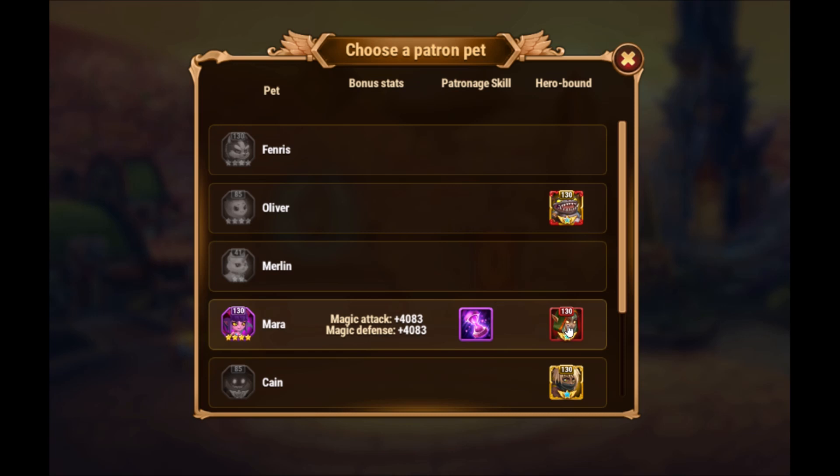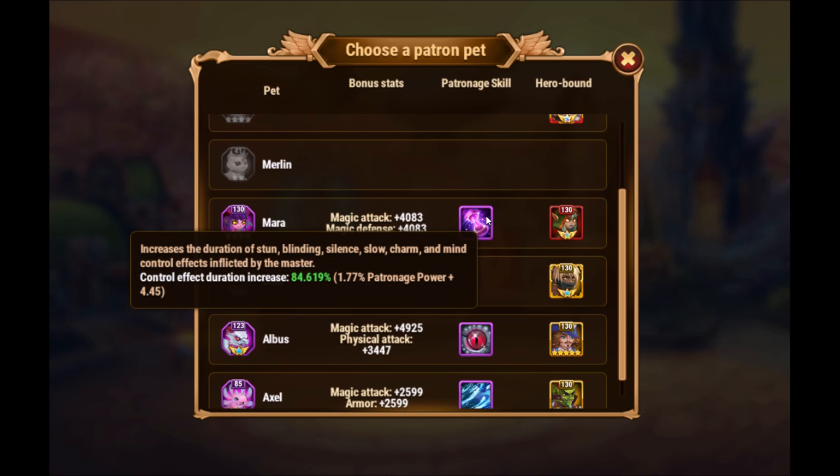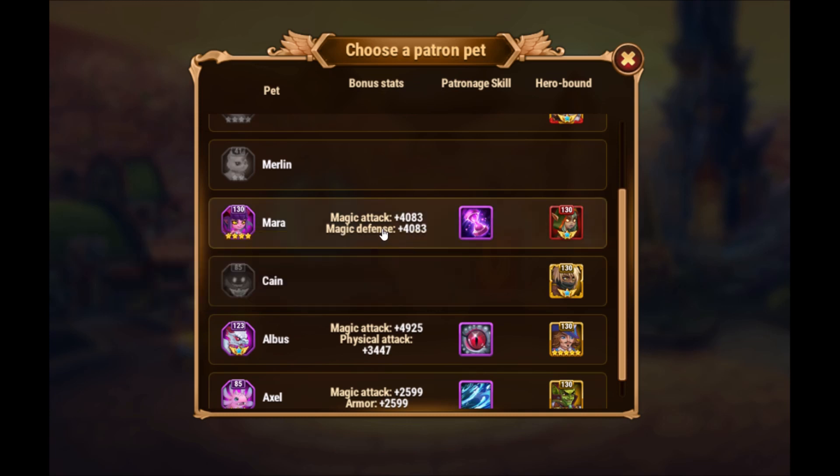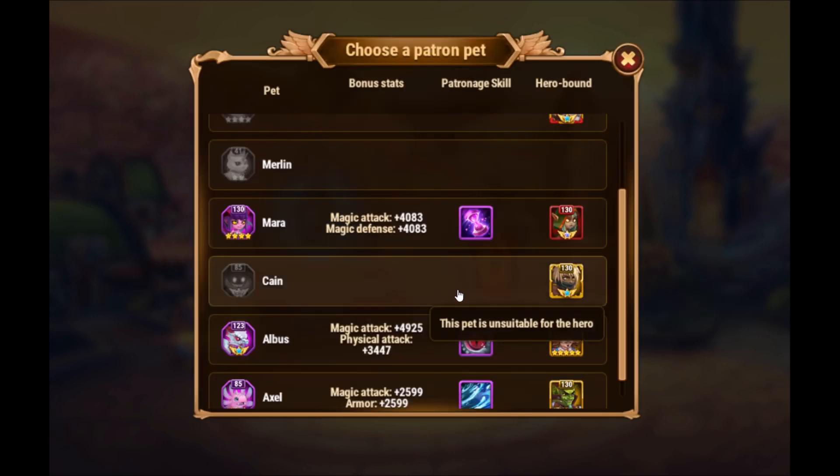Mara is assigned to Darkstar, and you see that this violet patronage skill is highlighted — this means I could choose Mara now. By clicking on Mara I would reassign Mara to Leon. Cain is with Elmir but I cannot click there; it's unsuitable for this hero because the patronage skill is not highlighted.